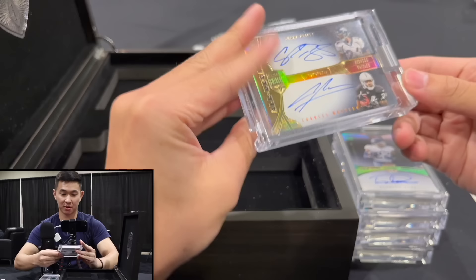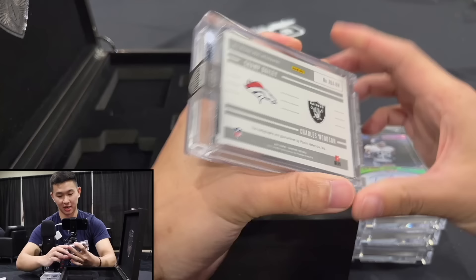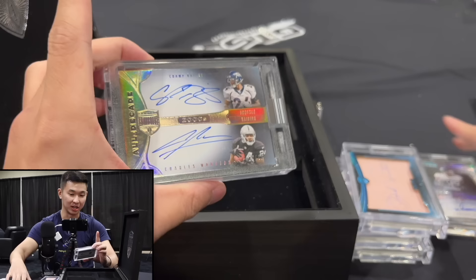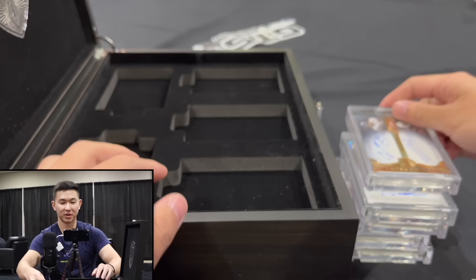Whoa — Champ Bailey and Charles Woodson dual autograph, not a break so we don't have to random it, 9 of 10. Look at that dual auto. Diamond guarantee — it's also shiny, there could be a gem hidden in there. Dual auto Champ Bailey and Charles Woodson — pretty nice. Now we lift this up and there should be another row underneath.